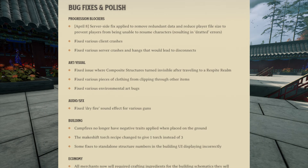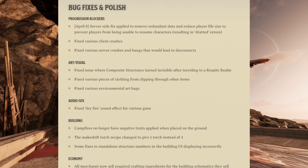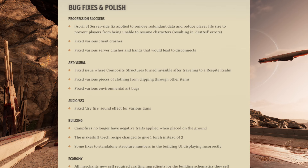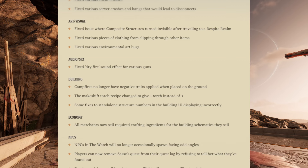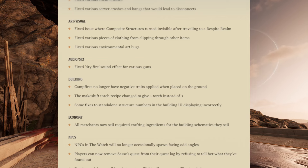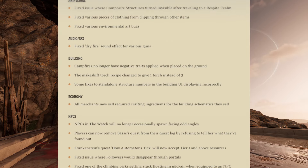There are a ton of bug fixes for 0.2. For progression blockers, a server-side fix was applied to remove redundant data and reduce player file size to prevent players from being unable to resume characters, resulting in continuous stratted errors. They fixed various client crashes, and fixed various server crashes and hangs that would lead to disconnects. For art and visual, they fixed an issue where composite structures turned invisible after traveling to a respite realm, fixed various pieces of clothing from clipping through other items, and fixed various environmental art bugs. For audio, they fixed the dry fire sound effect for various guns.